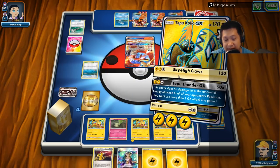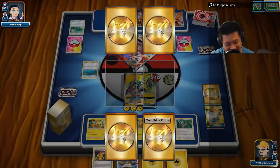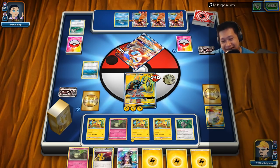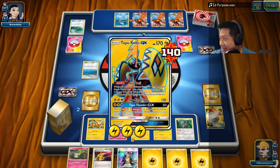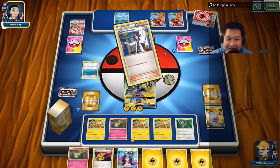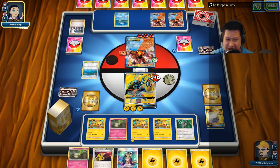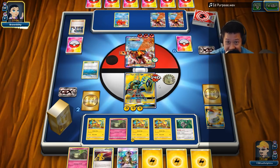Here we go — Sky High Claw again. It doesn't feel right abusing weakness damage to win like this. That's a lot of energies — almost all my deck energies in hand. I need all this stuff. This doesn't feel right. Now we don't get the Whimsicott effect because there's no point after this. He's catching up and may be able to take the victory.